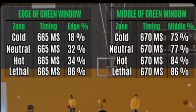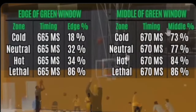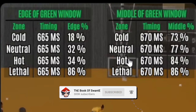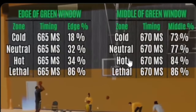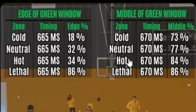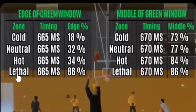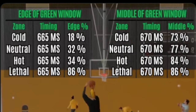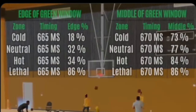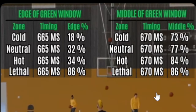Get your lethal hot zones. 2K Lab did a test — you have to at least get your hot spots before you play online. It will be way easier to shoot on every build you use. Get your hot spots — stop making everyone miserable because you're too lazy to get them. These purple lethal hot zones — you have to do the Art of Shooting drill, which I think is open about two times a week. Hot zones are very important.